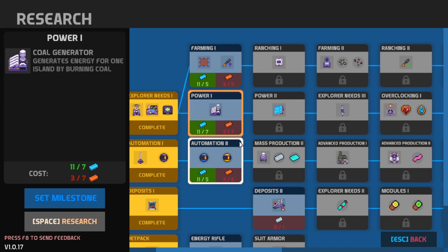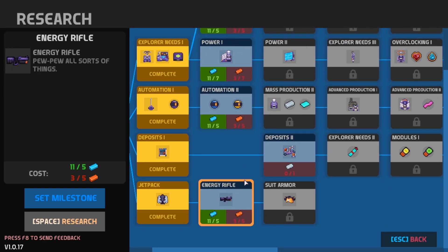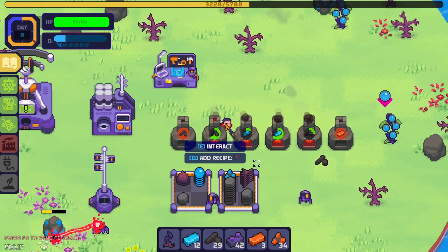So what's up next is we got farming, power one, automation two, and energy rifle. Ooh, fighter bot — a bot that can be configured to hunt a creature type or guard one island. Logistics bot — a bot that delivers resources to buildings as they need them. Okay, so that's kind of what I want. Oh boy, here goes.